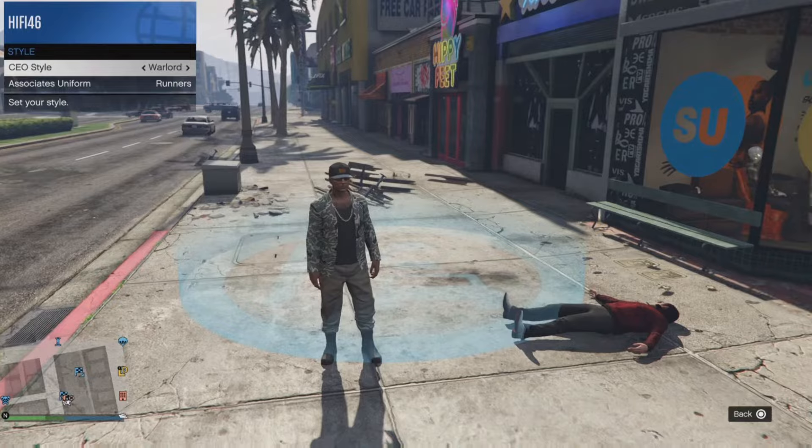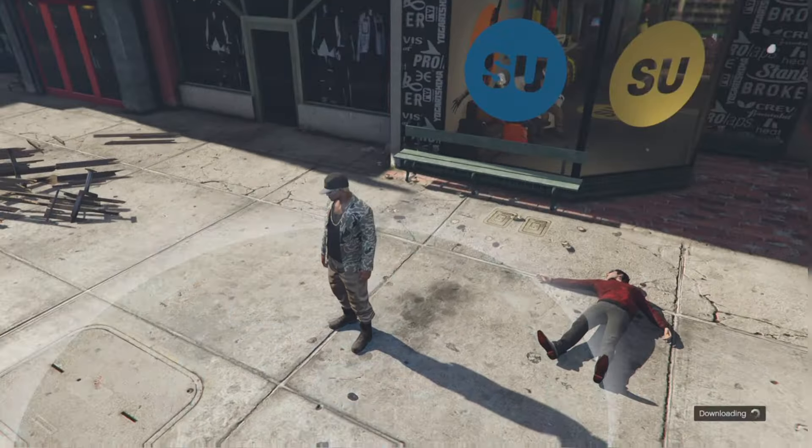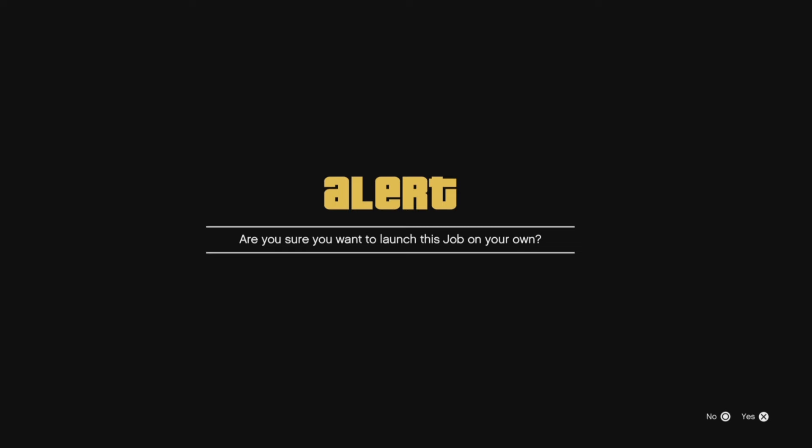The Warlord outfit has the tan joggers on it. Once you have this outfit and you're the CEO, enter the job right here by clicking right on the d-pad in the blue circle. Load into the job, confirm all settings, and click play.